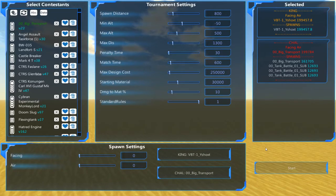Welcome back everybody. I am the Jimmer. This is the Battle Wagon Smash, episode 35. We've got the BT-1 Y-Shox by Krozeus taking on the Big Transport by Jan — or John, or Jan. I don't know how to pronounce it.